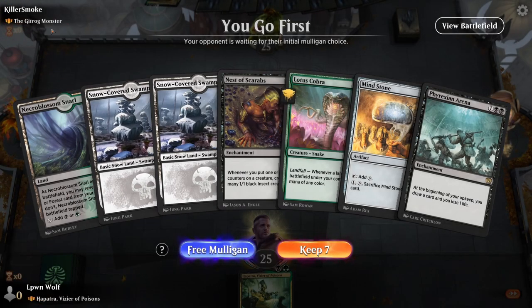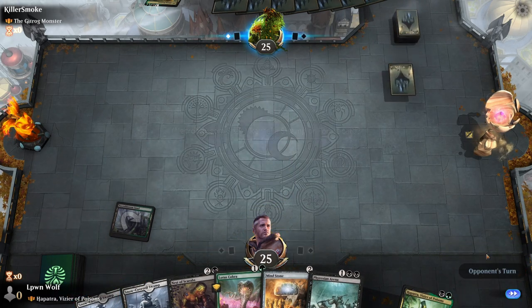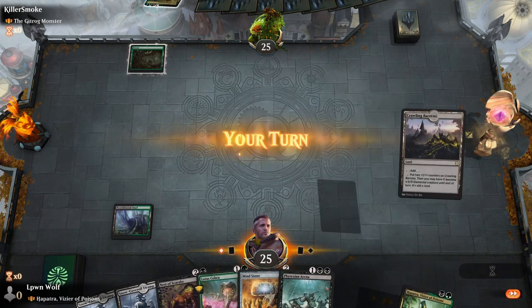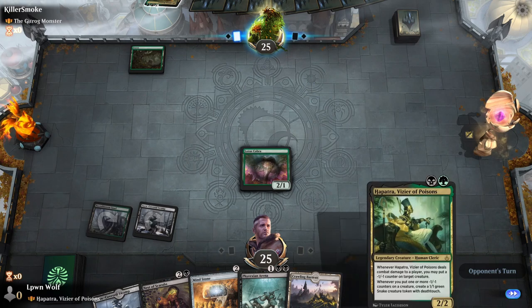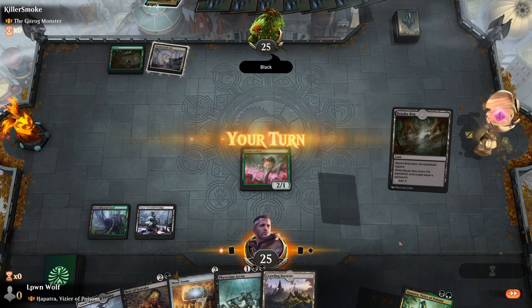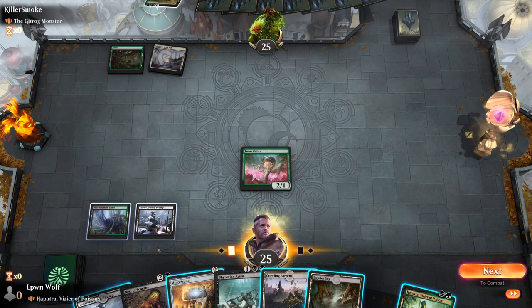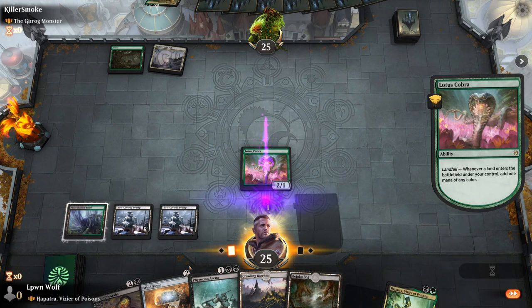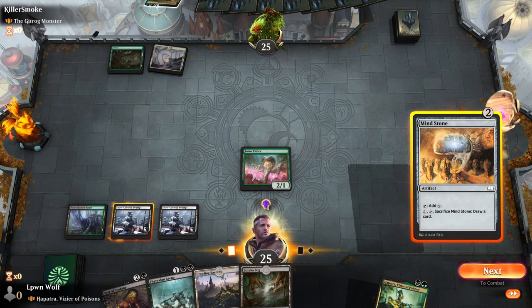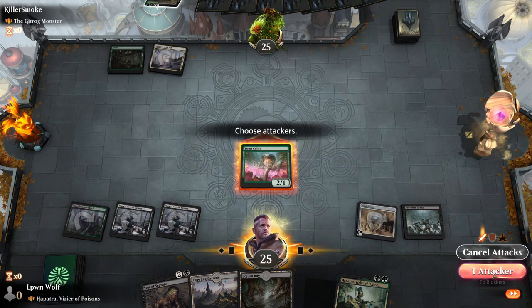We're going first against Gitrog Monster, so they're going to be a Golgari land recursion style deck. Starting hand is pretty decent — Lotus Cobra should push us quite nicely if it survives. Once we get the Phyrexian Arena going, things will be good. So we go for the Cobra. Hapatra is an anti-creature deck, so unless they have a lot of creatures this could be rough. We do have the Bojuka Bog, which is fantastic versus their graveyard shenanigans. Four mana — let's go Mind Stone into the Phyrexian Arena.